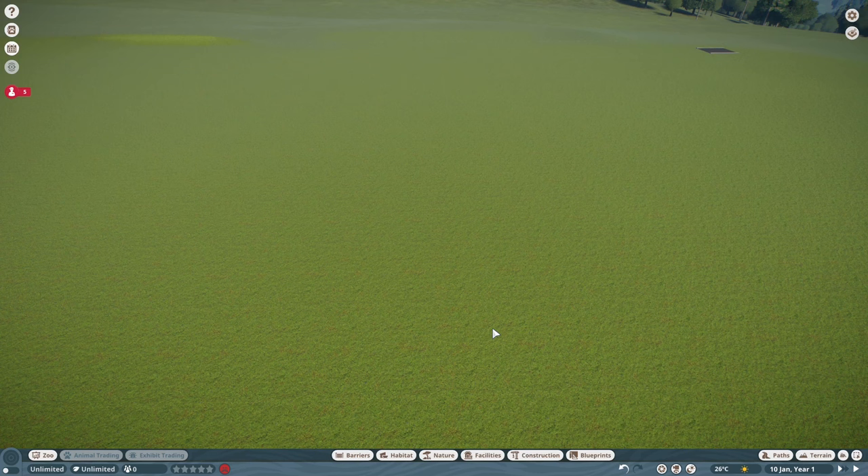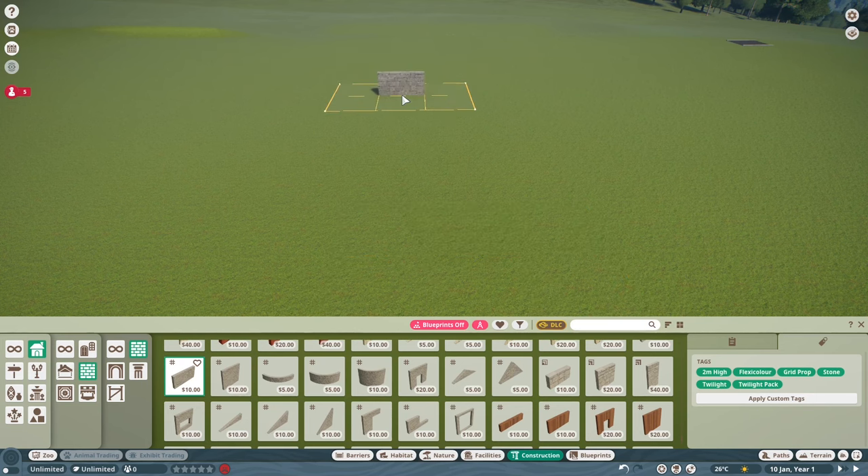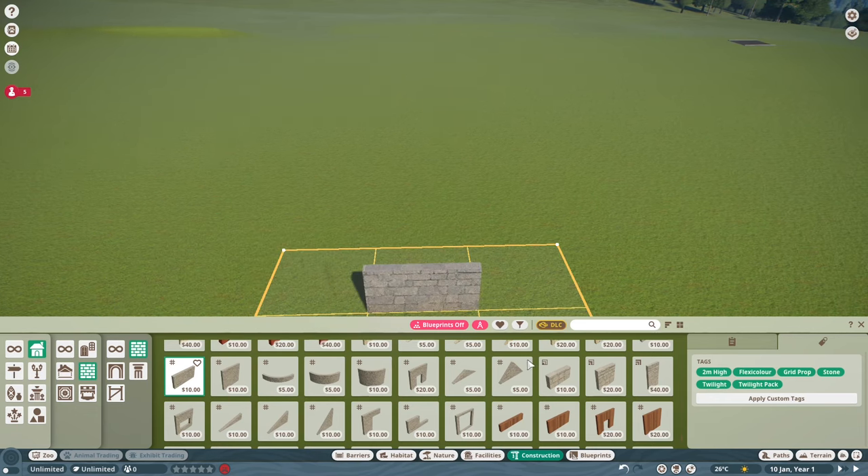After you've got any animal in mind for what you're going to create a habitat for — in this instance, we're going to go with the Warthog for this demonstration — it's time for the first step in my rules, and that is hard shelter. Because this is going to be the main building and the thing your guests are most going to be drawn to. The eyes are going to touch your hard shelter first. The theme of the build is totally up to you. For this, we're going to go with a rustic, realistic kind of theme.